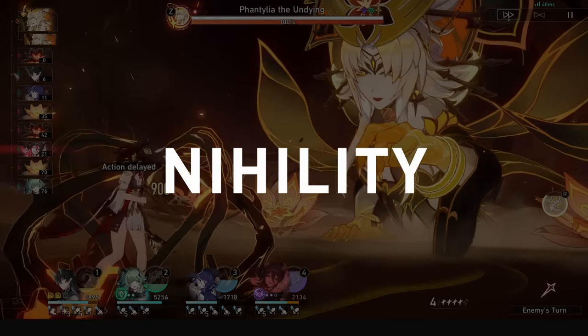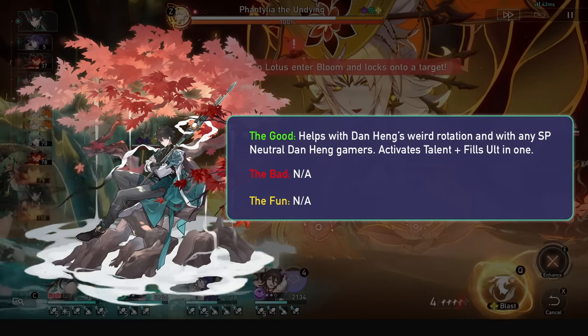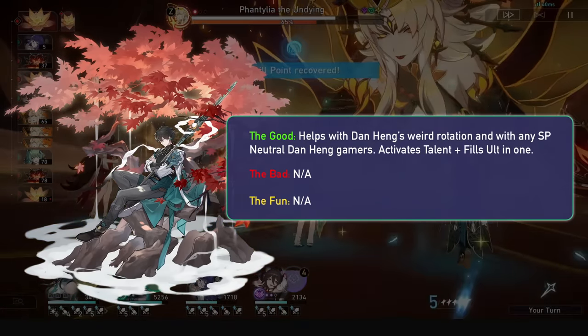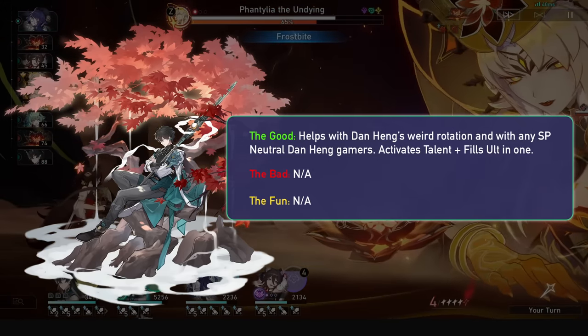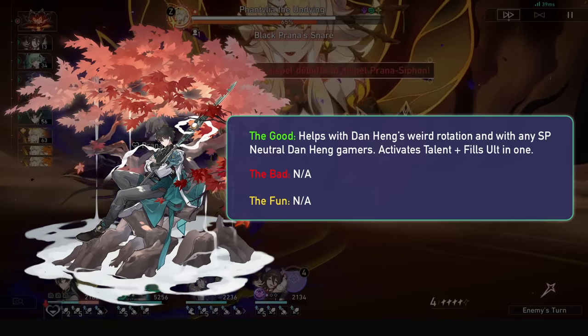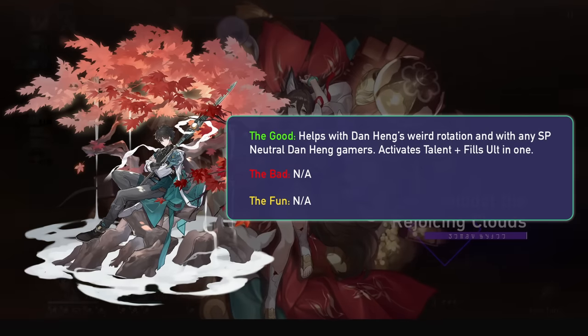Now let's check out the Hunt DPS. Dan Heng is notorious for having some energy issues, due to ending up at 95 out of 100 energy after 3 skills. He can also go skill point neutral in some team formats for a 4-turn rotation. He's not spectacular, but if you do use him, Hua Hua can help his wacky rotation whilst also activating his talent at the same time, for much better res pen usage on his ultimate.